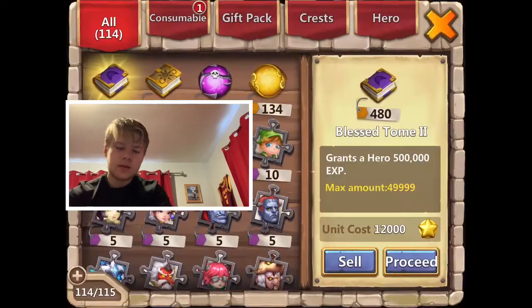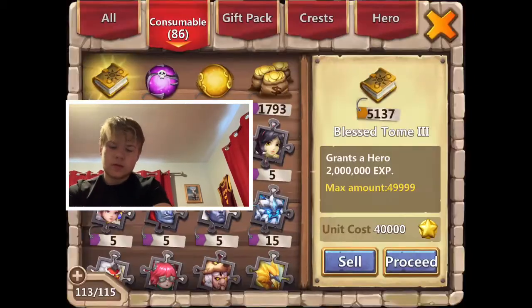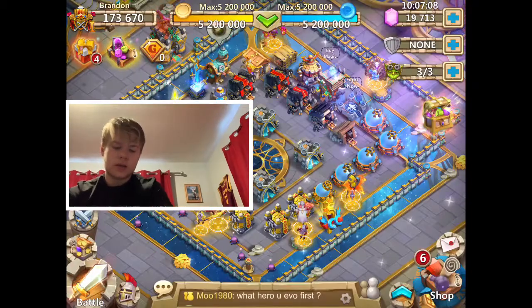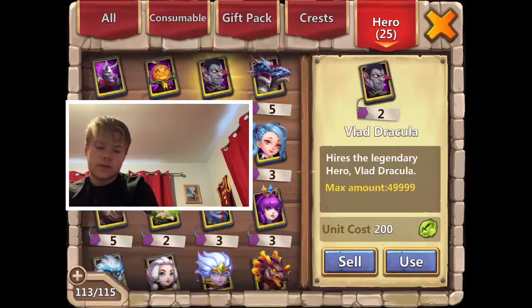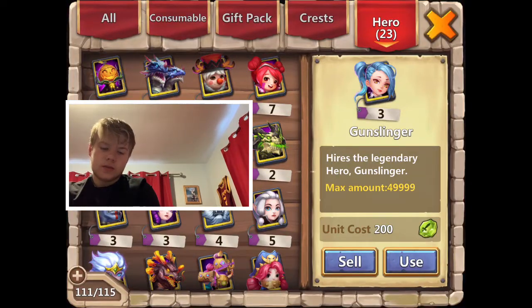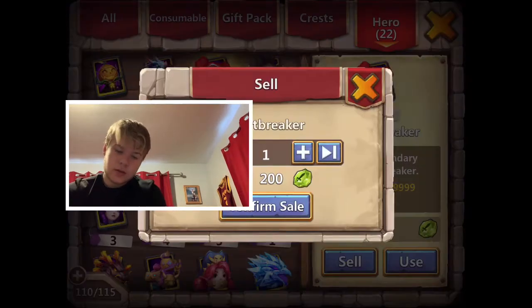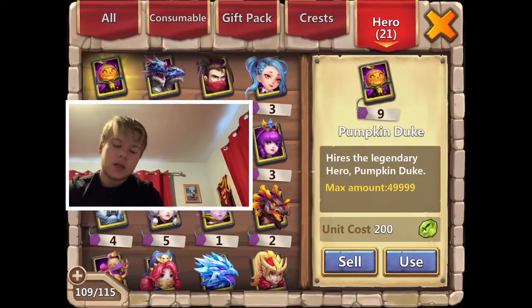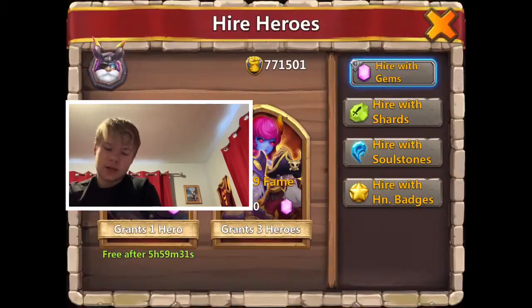Should I roll? Yeah, let's roll. I could roll some cards just to see what I get. Let me get rid of these two Vlads, these four ninjas, these two Little Nicks because I don't need Little Nick, and seven Heartbreakers. That'll probably be enough - with my luck I'm not gonna get anything.